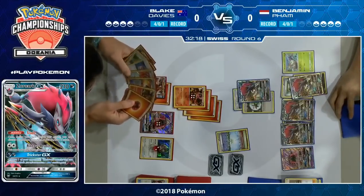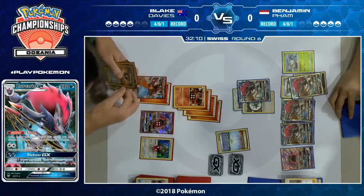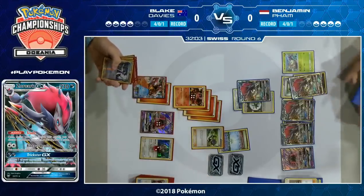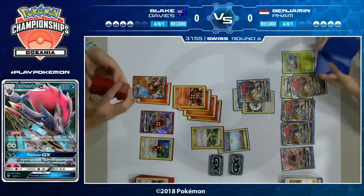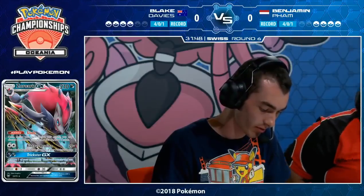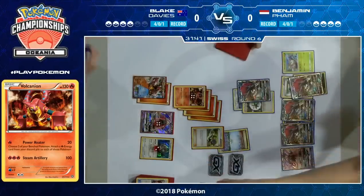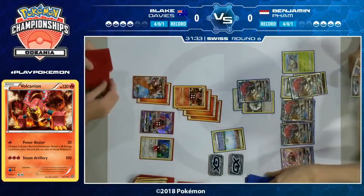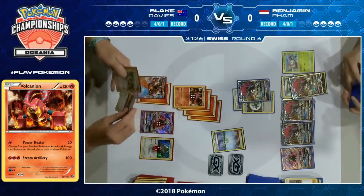Does Blake want to attack with Steam Artillery or just use Power Heater to try to power up two Volcanion EX? That Parallel City is stopping him — he needs to get rid of it if he wants to bench a second Volcanion EX or maybe that Turtonator GX. So far he's been unable to find any way to get rid of the Parallel City. One option he has is if he gets a Turtonator, use Nitro Tank GX, knowing Benjamin has no way to one-hit KO the 190 HP Turtonator GX.